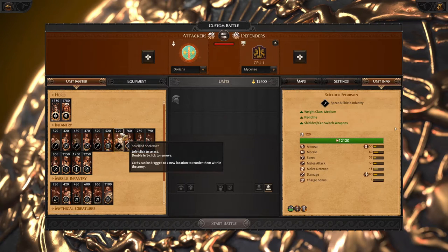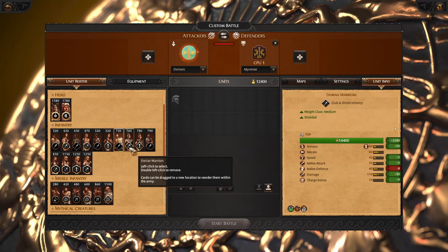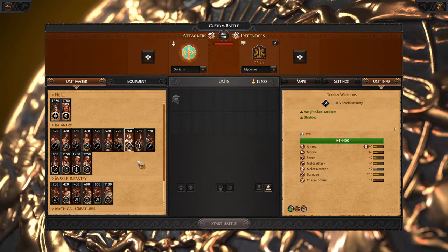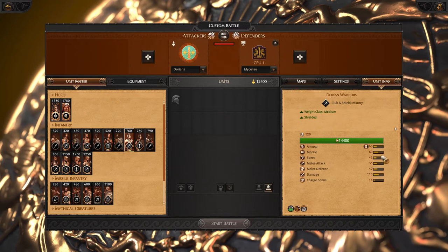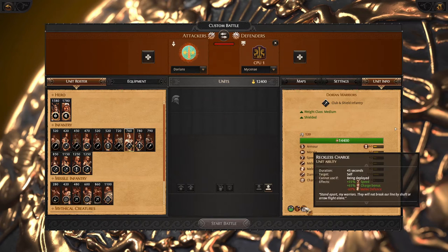In the mid game we have standard shielded spearmen, which are good thanks to their battlefield healing and two-handed mode, otherwise not the best frontline. Another more offensive frontline option is Dorian Warriors — they have less defense but more offensive power, are faster, have a better weapon, and two new abilities. One new ability is reckless charge, which is absolutely helpful when chasing routed units — the extra speed helps you increase from 42 to above 50.